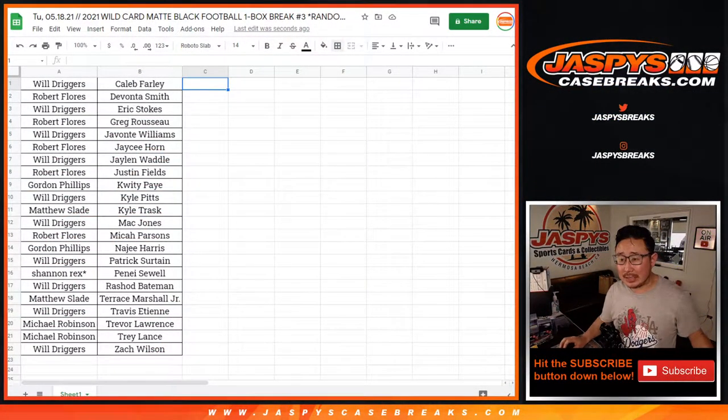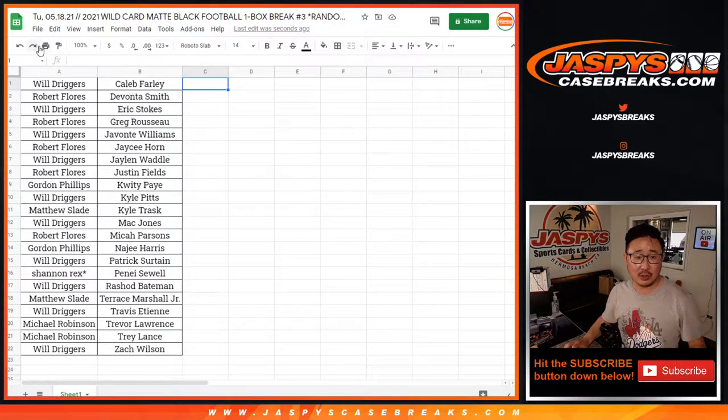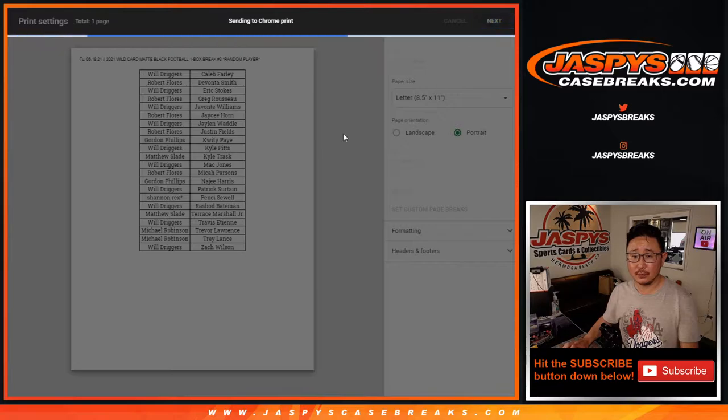Looks like no trades, not even a whisper of a trade. Michael Robbins is happy with his draw. Let's see if the box cooperates. Trade window closed — let's print and rip.